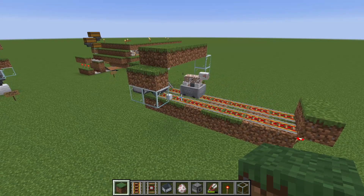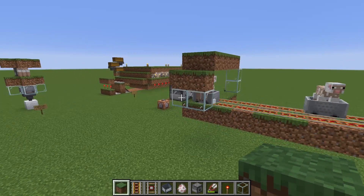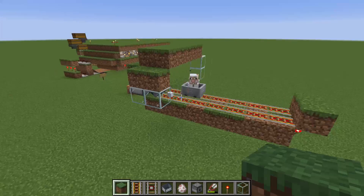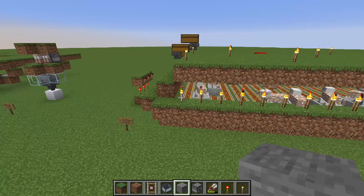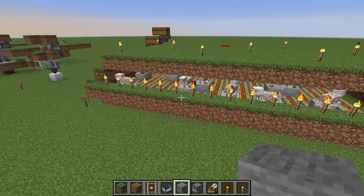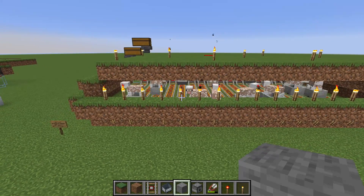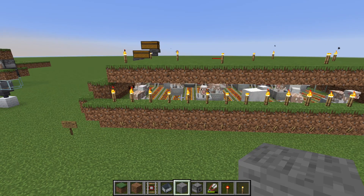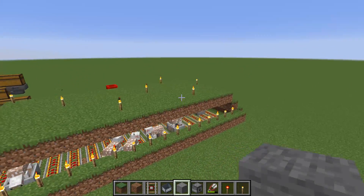There isn't much more to it. You can use any unload system you want. How to build this I already showed you — it's absolutely trivial — but if you want to look at some measurements or details, there will be a world download in the description. The light sources around here and on top are necessary, because grass blocks need to be lit up to spread to dirt. In my experimentation, the dirt doesn't need any light level — it can be completely dark and surrounded by other blocks — but the source block needs to be lit up.